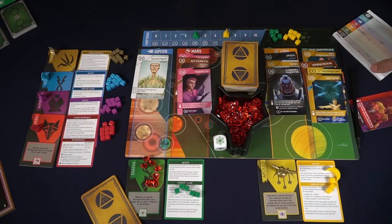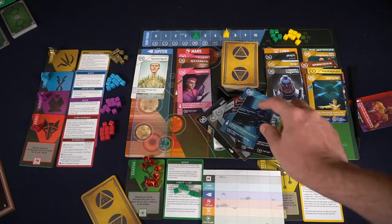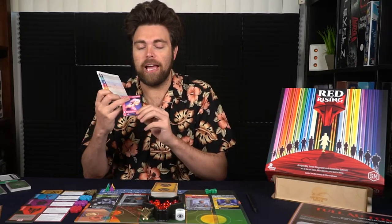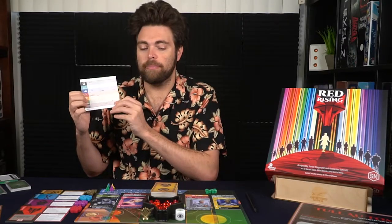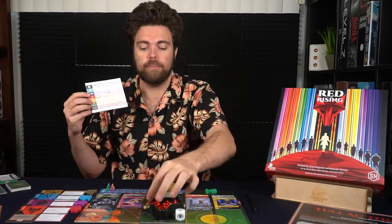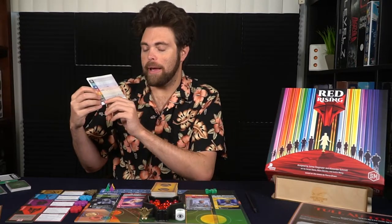Scoring is very simple. You have this handy dandy scoring guide here, which will tell you: you'll score points for any end-of-game triggers from the cards. You'll score points based on the victory points in the top left-hand position of each card in your hand, as well as any bonus victory point abilities on the bottom of the card — some of which require specific conditions. Then you'll move on to the fleet track and score points based on how far your fleet marker goes. You'll also score points based on the Helium you have, if you have the unique Sovereign token.